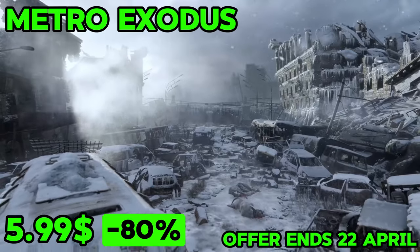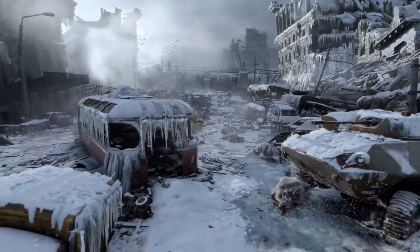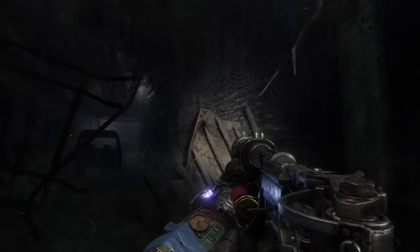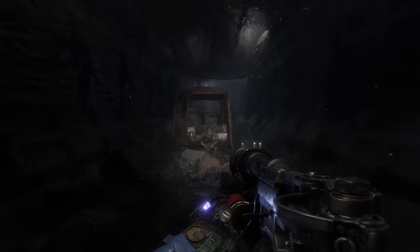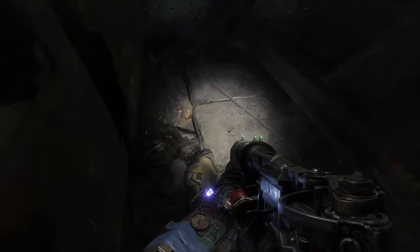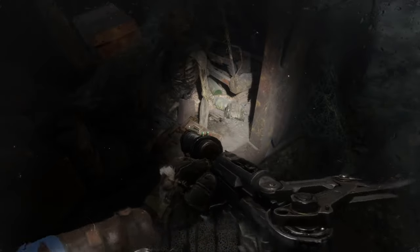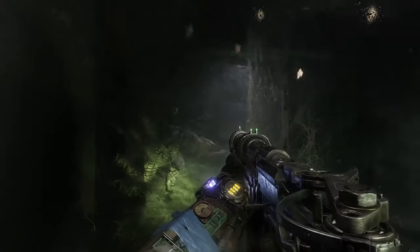Metro Exodus is an exciting first-person shooter game with a strong story. It mixes fighting, exploring, and scary survival elements. Created by 4A Games, it's the third game in the Metro series based on Dmitry Glukhovsky's books. The game follows Artyom, the main character from earlier games, as he explores the Russian wilderness beyond the Metro tunnels in Moscow. The game happens after a big disaster in Russia — it's 2036, two years after Metro: Last Light.